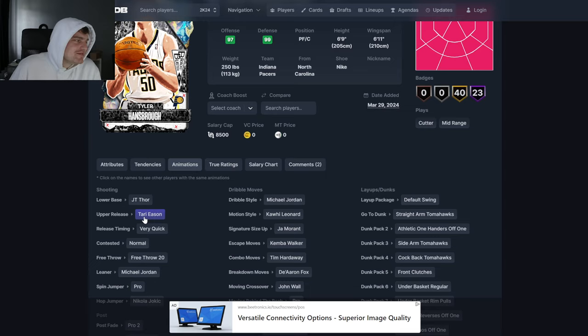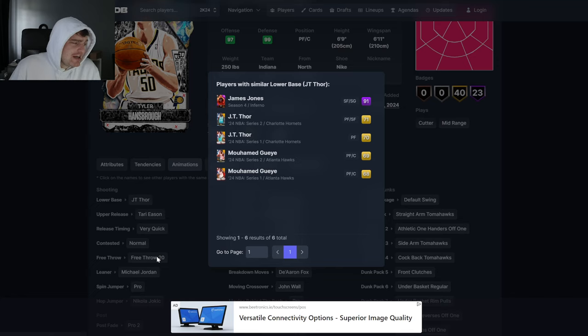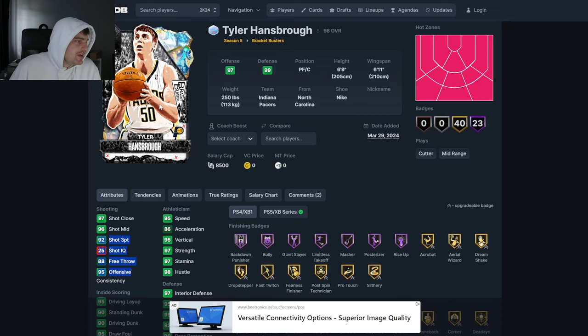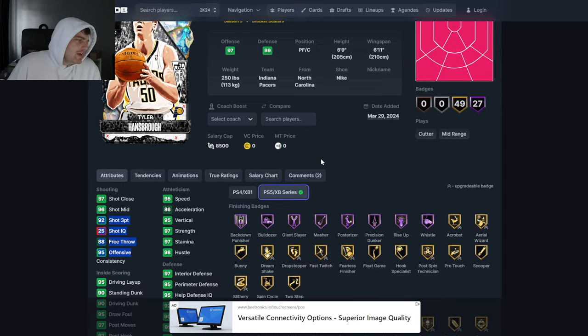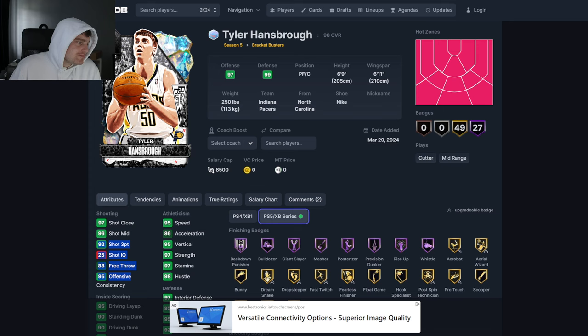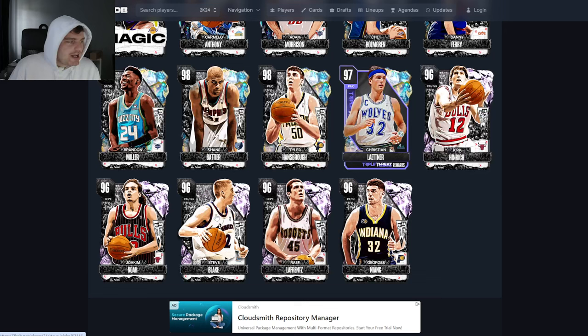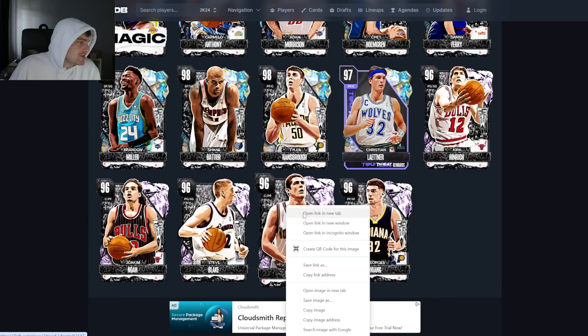Psycho T this year gets JT Thor and Tara Eason releases. I don't like Tara Eason's upper, but apparently JT Thor's base is good. Jordan Dribble style — the MJ leaner. Probably the Jamal behind the back. Literally perfect stats. The only problem is he's 6'9" — can't play small forward. Every defensive badge at least on gold, with Hall of Fame moveable enforcer. I just wish I could get this guy. If I could buy Tyler Hansbrough, I would — he's one of my favorite players. Leitner's really good though, so that's a positive.